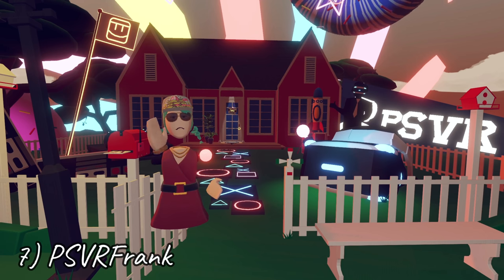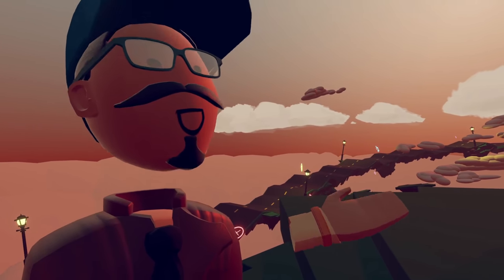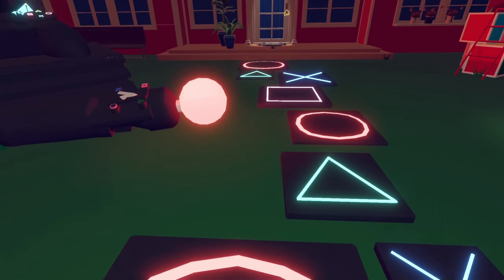Number 7: PSVR Frank. In this futuristic map, you will receive a box with a hilarious pun and a formal tie. After you receive your free gift, check out the rest of this small but eclectic hangout that Marissa created.